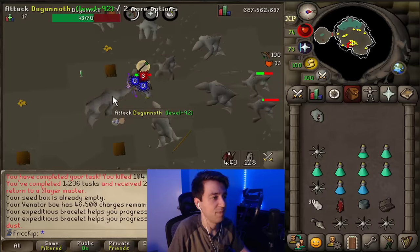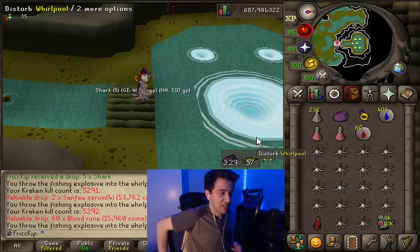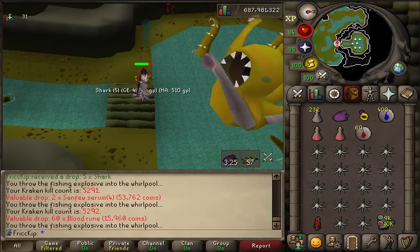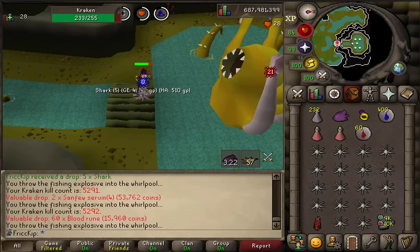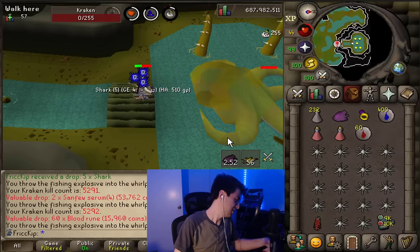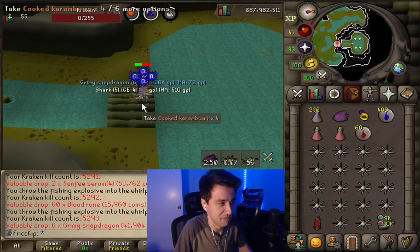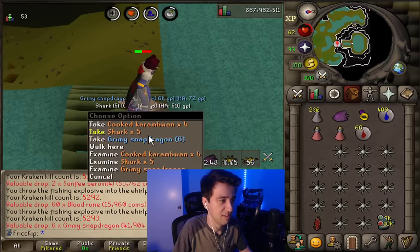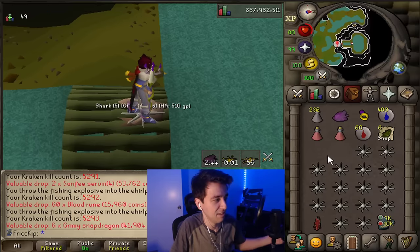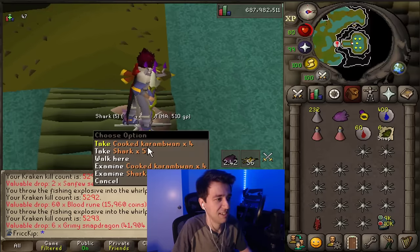The number of tasks I'm at is 1234 — that is the first four digits sequentially increased. They should add a prayer that lets you pray range and melee at the same time. There's a game update in 41 minutes, and because each game is 23 minutes, I'm going to barely not have enough time to do a second game. That will give me plenty of time to do my final Birdhouse run.